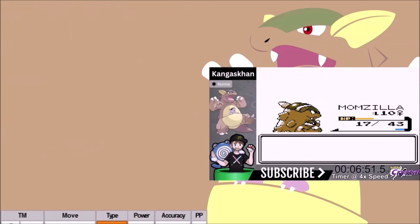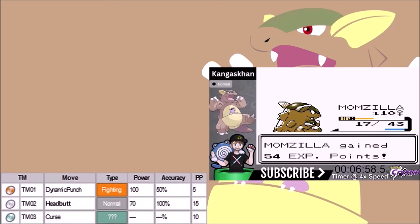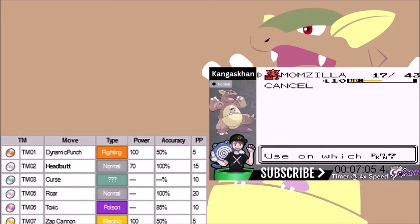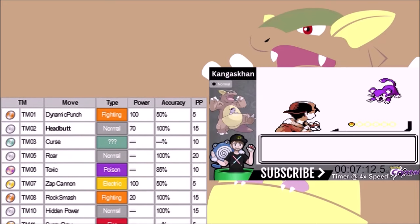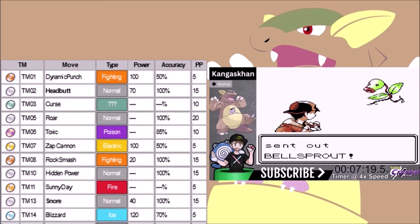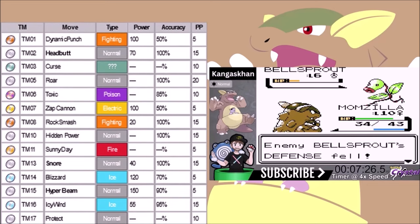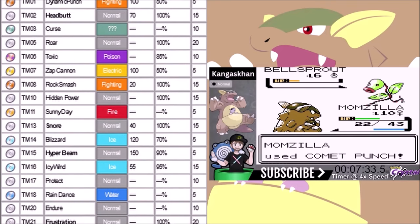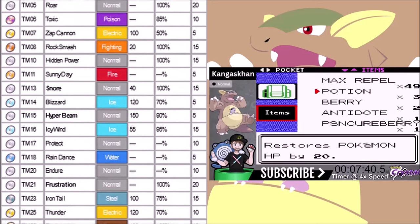Let's go over the TM moveset. Dynamic Punch is 100 base power but 50% accurate — not useful. Headbutt is very useful: 70 base power, 105 with STAB, 100% accurate, makes the opponent flinch. The biggest weakness for Normal types in Generation 2 is Fighting type, and we have a Gym leader and an Elite Four member that Hidden Power Flying will help against. Hidden Power Flying is the way to go — 70 base power. Blizzard will be used later — 120 base power, horrible accuracy, but it's worth it.